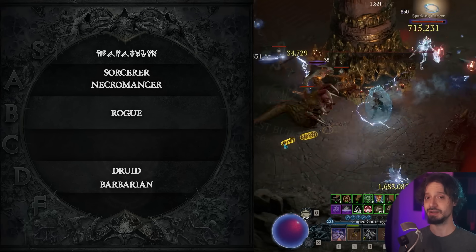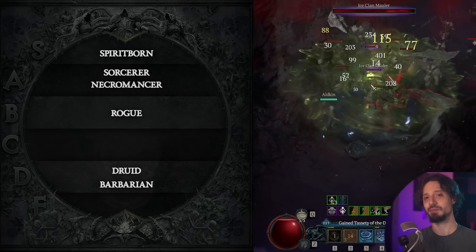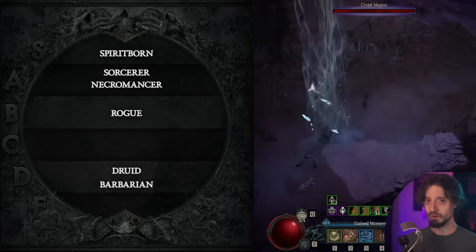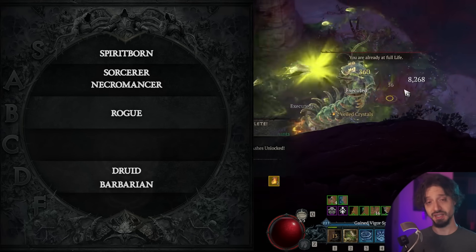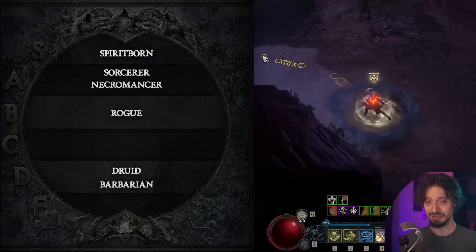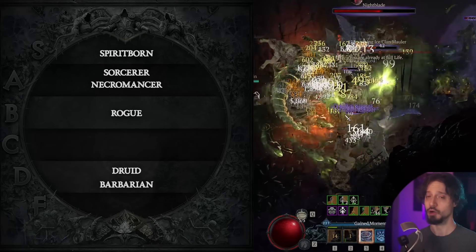That takes us to S-tier and our number one class of Season 6 — much to nobody's surprise — the new class that came with the expansion, the Spiritborn. No matter what you're doing, the Spiritborn has multiple builds that are going to excel. The builds with the highest output, for both pushing the pit and bossing, are the Eagle Quill Volley build — which might be the best build in the entire game — or the Centipede Touch of Death Poison build. For speed farming, the Crushing Hand Gorilla build is an option, and Quill Volley is just excellent at everything. If you were to pick a single class for Season 6, you really cannot go wrong with the Spiritborn.